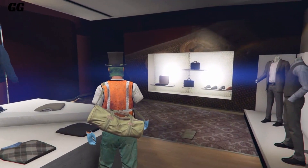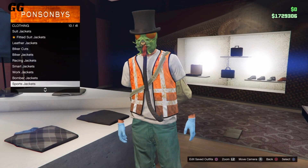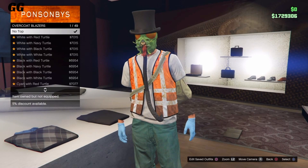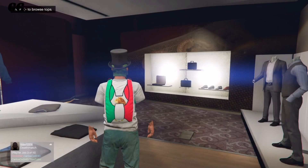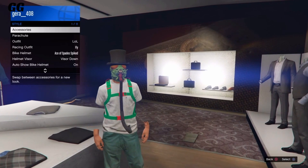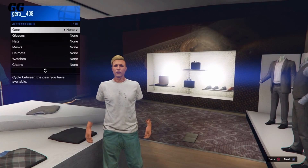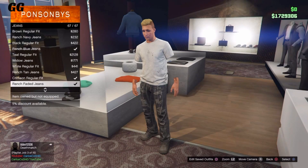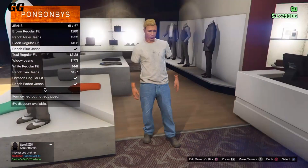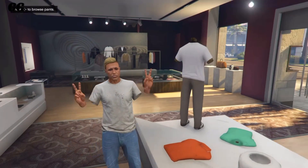go over to the tops section. Once you're here, scroll down and go over to overcoats and blazers. As you guys can see, once you select it all you have to do is put 'no top,' and now you have the dirty t-shirt. As you can notice, it removes the vest off the outfit. Now you can switch the pants and everything and customize the outfit however you like. If you want the arms back and do not want them invisible, all you have to do is put on some gloves and that'll bring your arms back.